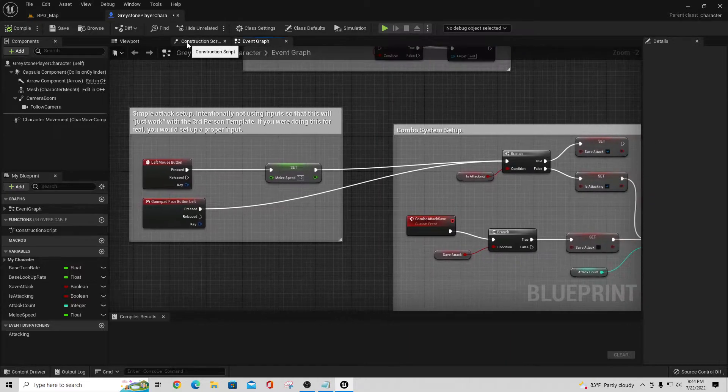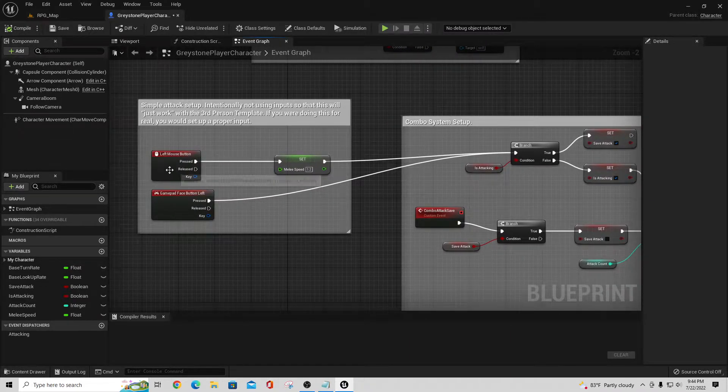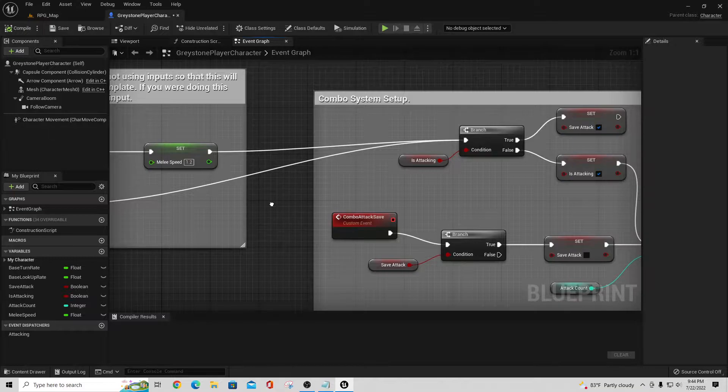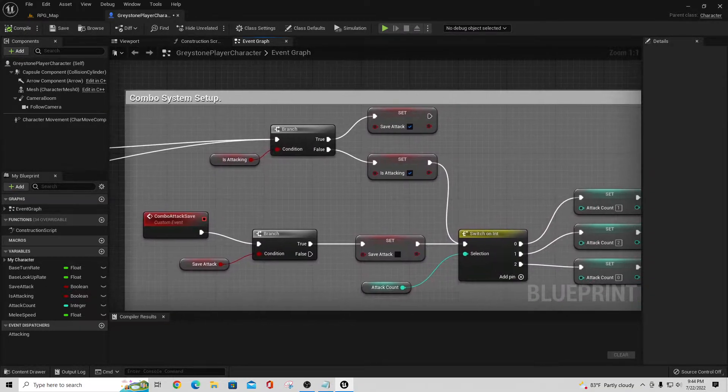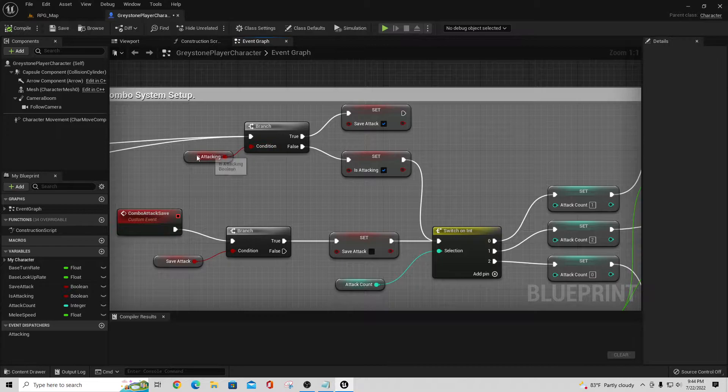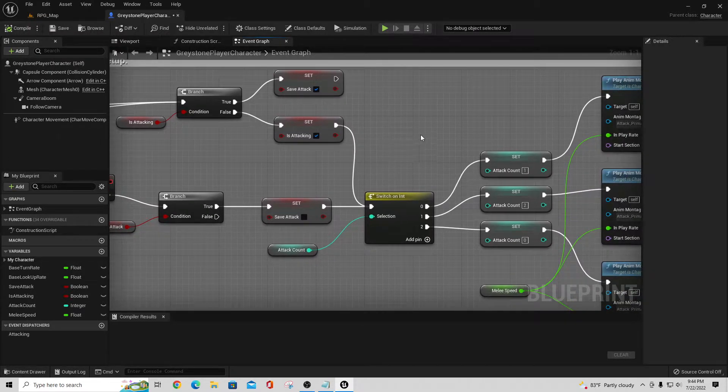As for the attack button: when I left-click the mouse it goes in here and sets the melee speed. This is already set up in many Paragon characters, which is why they're great to jump into. What we do is set a condition — we are attacking, make that true. If it's false we set is_attacking to true, so the first time through is_attacking is false and then we switch it to true. The next time we just come in and save how many attacks we have, which is basically a counter: attack equals attack plus one.